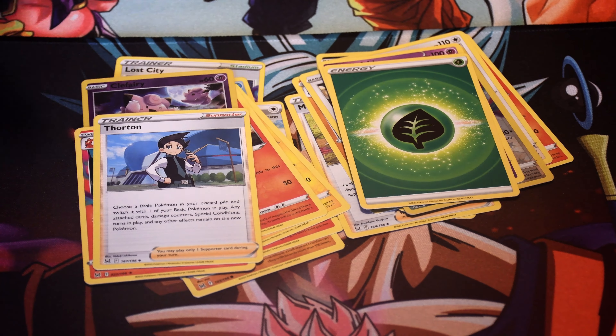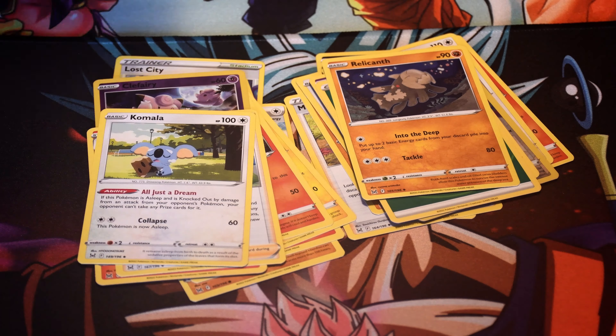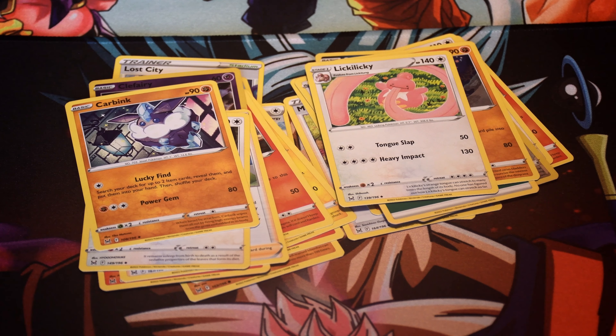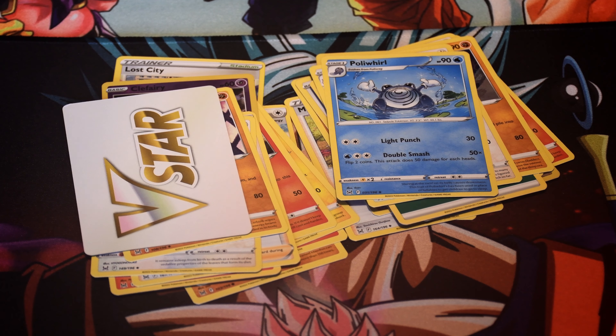My next one here is the Thornton, Relicent, the Little Koala Boy, Licky Licky, Carbenacoo, Poliwhirl, and a V-Star card.